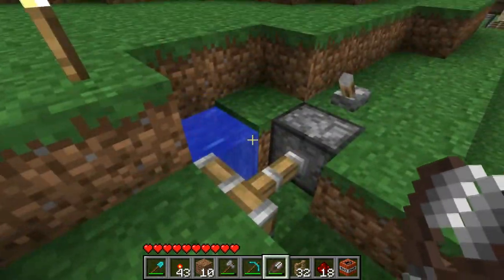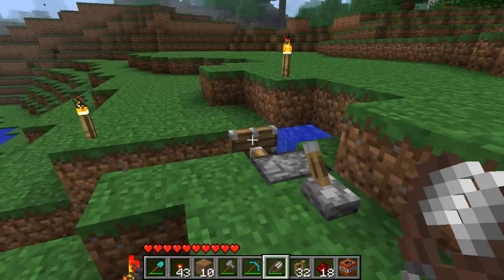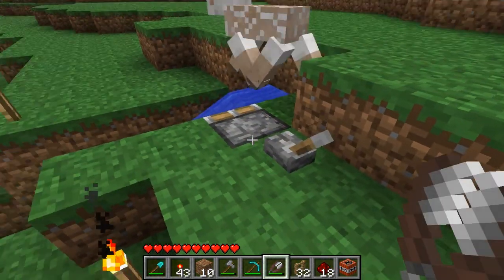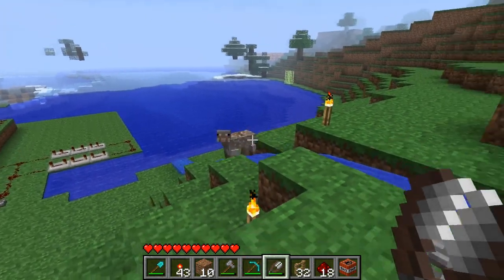Here's another use of the pistons: they can actually block water and lava. So if you have them turned on, they block it; if you have them turned off, they flow just like normal.